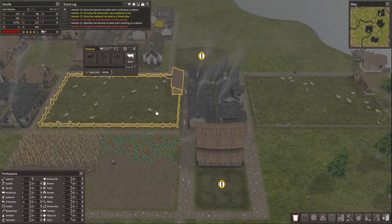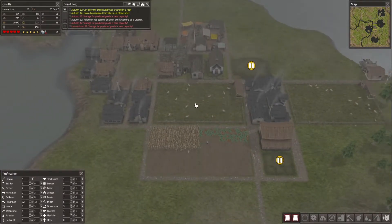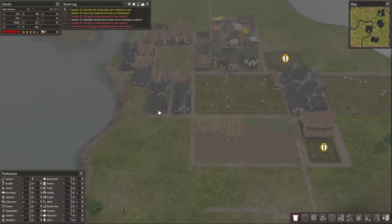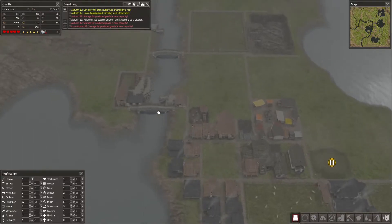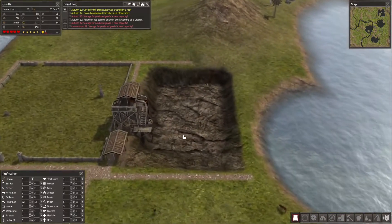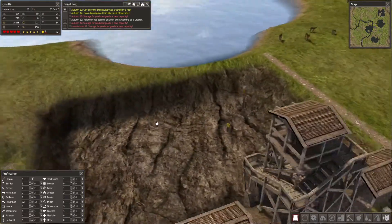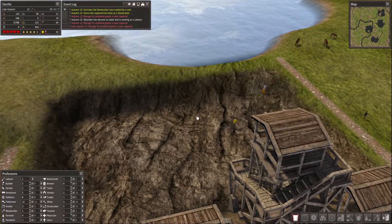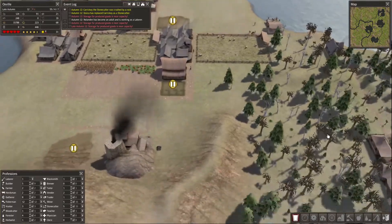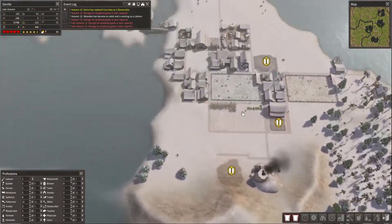I thought I had two herdsmen working on each pasture but actually I have one on each, so that's okay — I don't really need two per pasture. The sun's back out. The quarry is mining down; we've already gone round the corner and started the slope. The mine is only 3% in, so that will last a while.